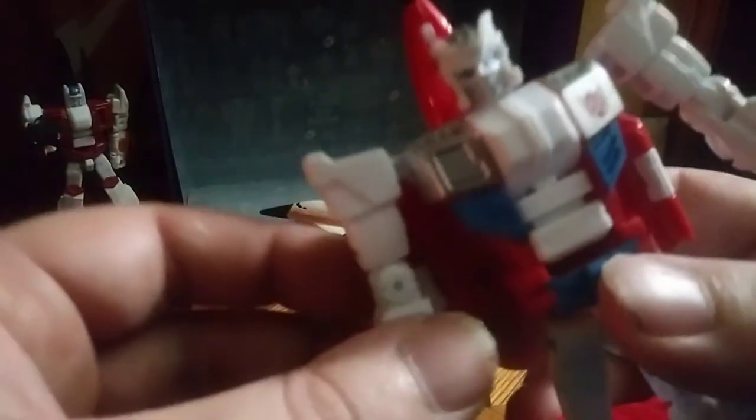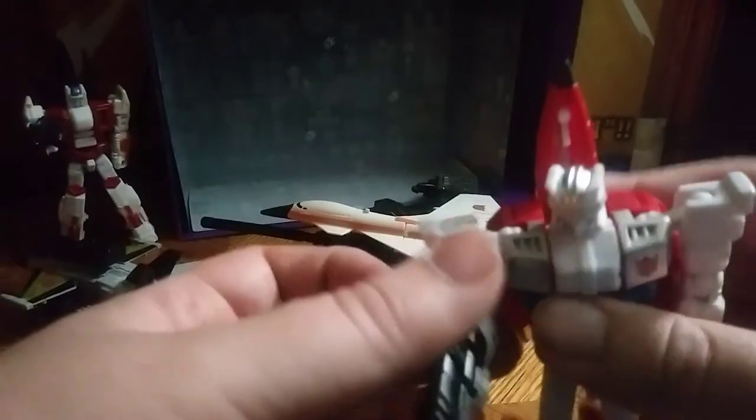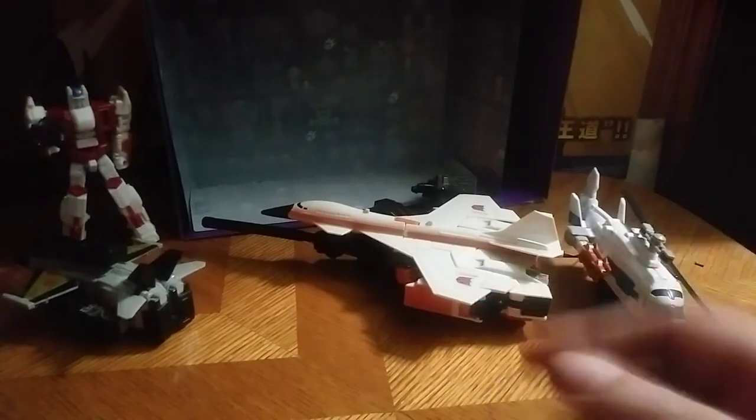Now we're going to transform Fireflight. We're going to disconnect the gun from the wing, flip the wings in, flip down the nose cone, cord in the legs again and connect them to the body. Fold up the arms, rotate the head. And there you have Fireflight's head sculpt — really great set. You can go pew pew bang bang. And there we have Fireflight, transformed and ready for action.